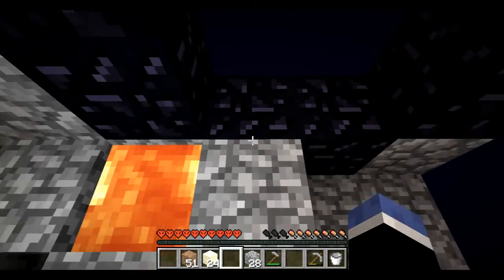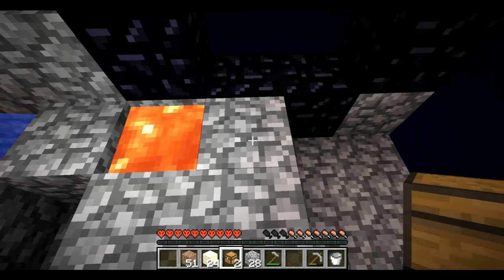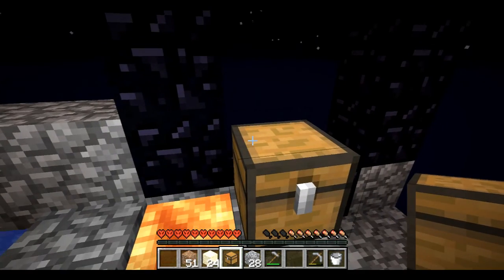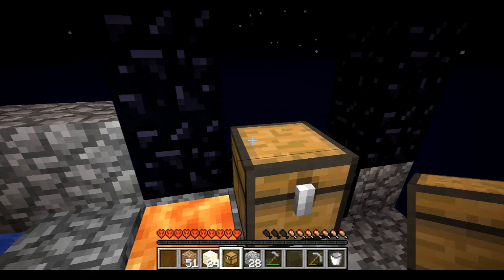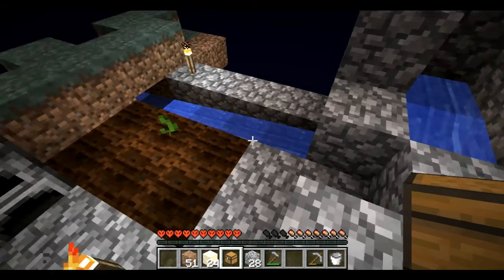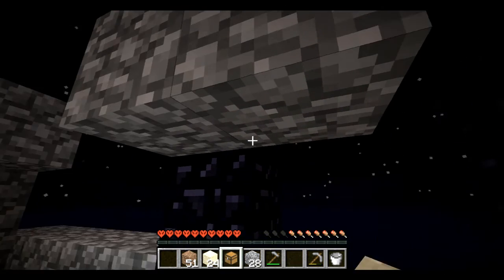In order for it to get lit I have to have my chest — just put one there. Oh, with the corner like that I wonder if it's going to light it. I need food — hurry up and grow. All right, this one's not needed I suppose.